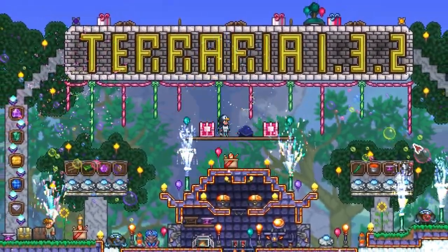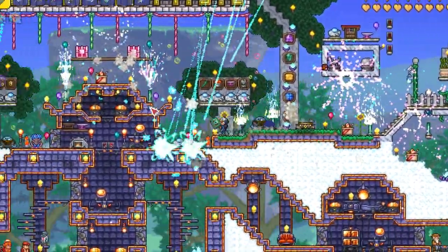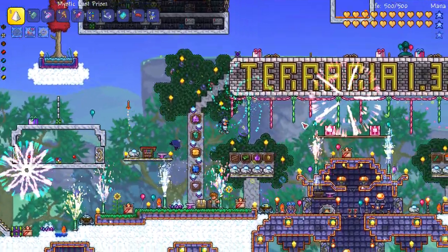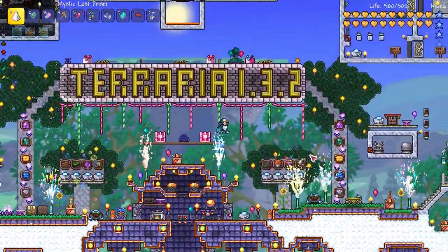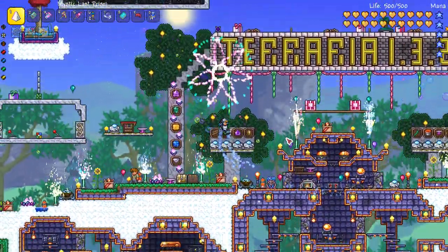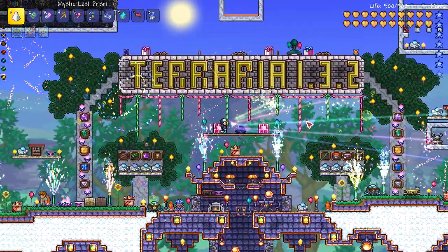How's it going crew? This is Happy Days and welcome to another Terraria 1.3.2 update video. In this video we're going to be looking at how to acquire the brand new vanity just added, the penguin suit. It is very easy to acquire and it looks awesome. I'm going to show you how to farm your very own one right now. Let's get started.